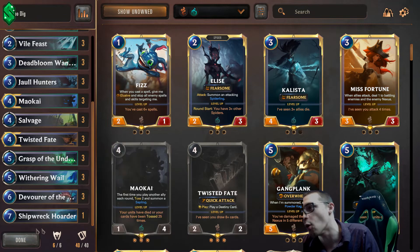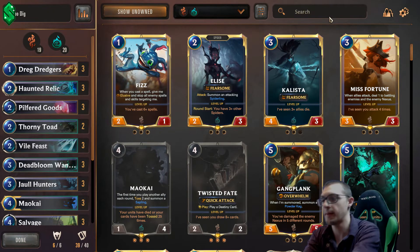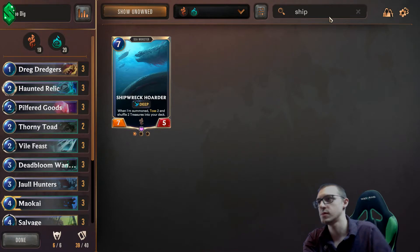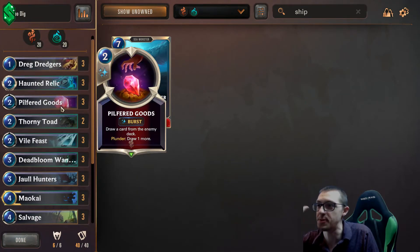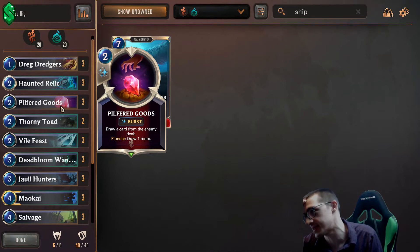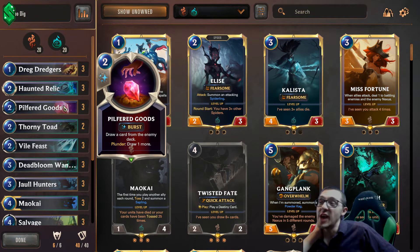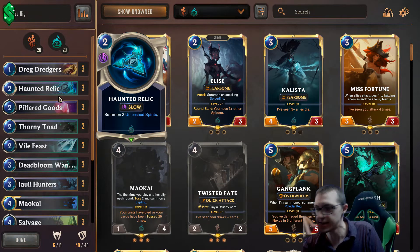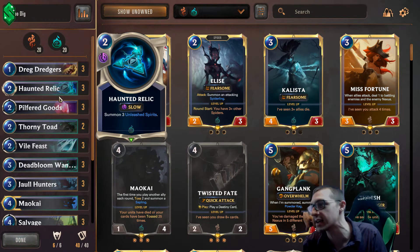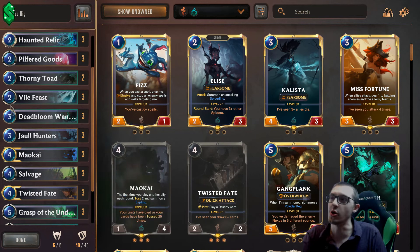Having one copy of Shipwreck Hoarder in a Toss deck is kind of dangerous, so you might consider cutting one Toad and adding a Shipwreck Hoarder. The thing I did was add the Pilfered Goods combo. You activate Maokai — he's in hand, 25 things have died or been tossed. There are actually lots of ways to run this: Haunted Relic summons three spirits that makes three things die. I also like the Caretaker — kill a unit to summon three saplings. There are lots of ways to lean into this. Once Maokai hits the table and levels up, your opponent's deck gets obliterated.